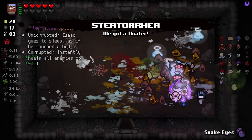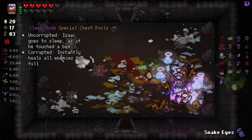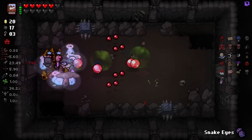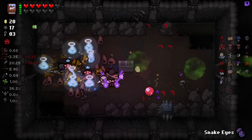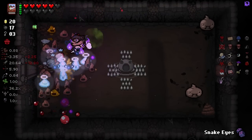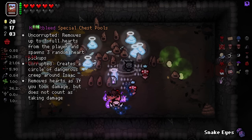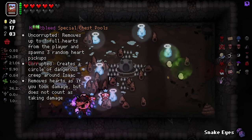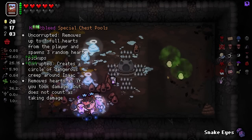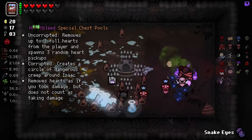Don't kill my dips, please — my dips are my children. Another floppy disk — floppy disks are very common. Removes up to three full hearts from the player, spawning three random heart pickups. Creates a circle of dangerous creep around the player, removes hearts as if you took damage but does not count as taking damage. We'll leave that one for now. Eternal Mother — remember, she spawns little monsters and stuff. We've already done a ton of damage to her. We're pretty much good to go here.